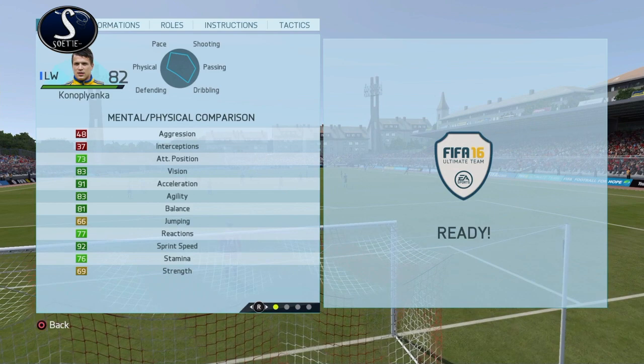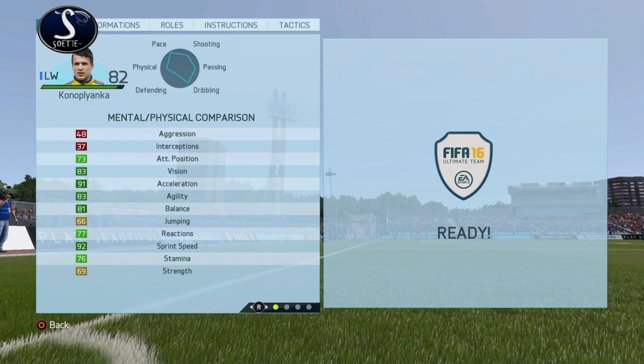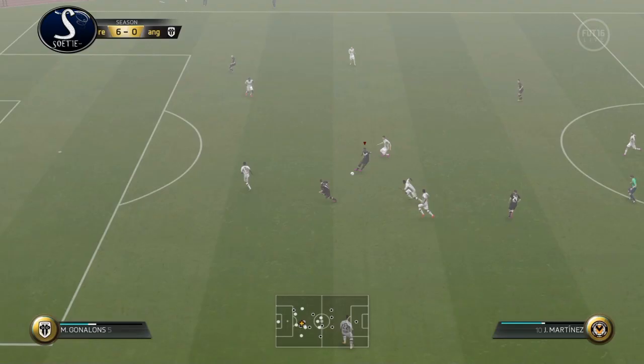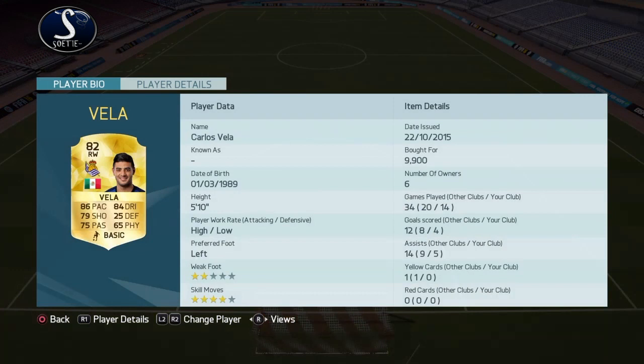On the left wing I've got another hidden gem — I'm not sure how to pronounce this guy's name either. I paid about 13k for him, but look at that: 92 sprint speed, 91 acceleration, and on top of that 70 strength. With 70 strength and 90 speed, plus 83 agility and 81 balance, he can turn like crazy and sprint like crazy. He's got 85 ball control and 85 dribbling — he can literally do everything. He's got 80 for shooting, 80 for passing, 4-star weak foot, and 4-star skill moves. This guy is absolutely incredible.